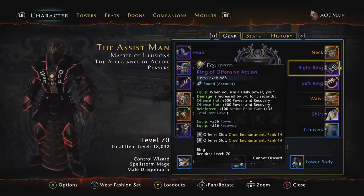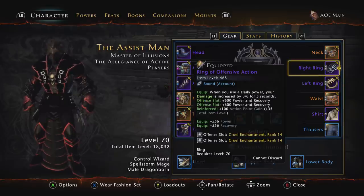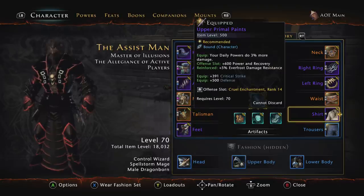For rings, I have the Ring of Offensive Action and the Ring of the Shadow Stalker plus four. After almost seven months of running two characters a day through Fane, I still haven't been able to get the Ring of the Shadow Stalker plus five. In theory, the best setup is Ring of the Shadow Stalker plus four and plus five. If you don't have the plus five, use the plus four and the Ring of Offensive Action.